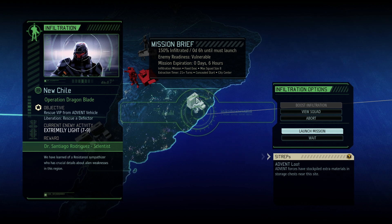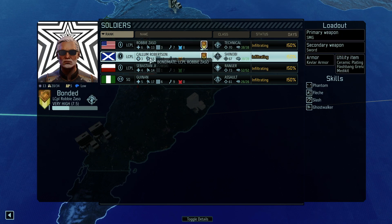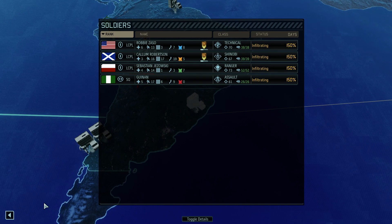We did boost it last time just because we had some force levels coming in. Strength is up to level three from level one, so it really bumped up and we're going to have to deal with that. The squad should be manageable — it's extremely light even though we have a squad of four. Robbie Zasso is our technical bondmate, Callum Robertson will do the sneaky stuff as our shinobi, Sebastian is our ranger, and Guinan is our assault.